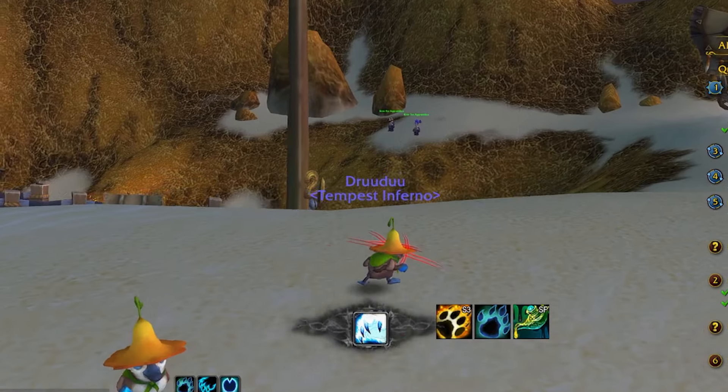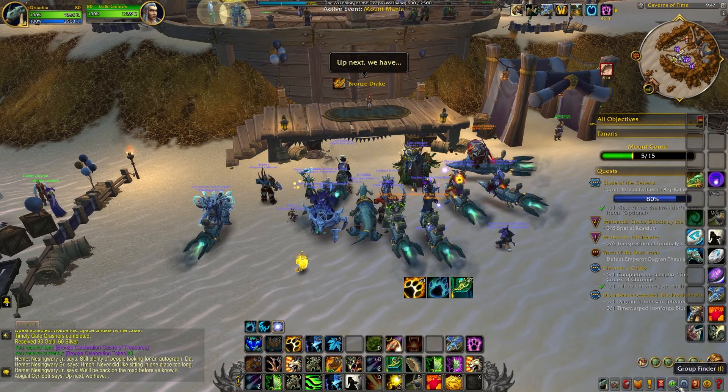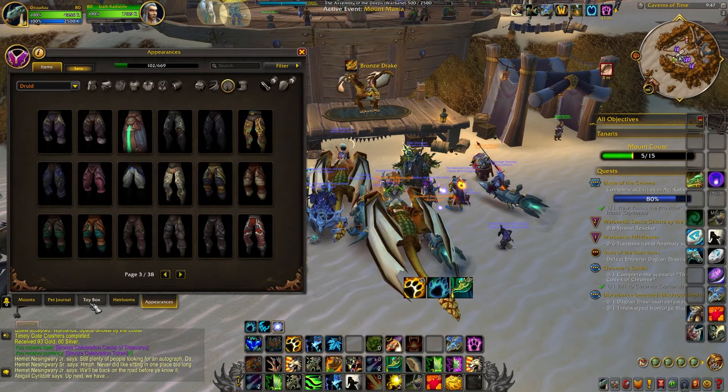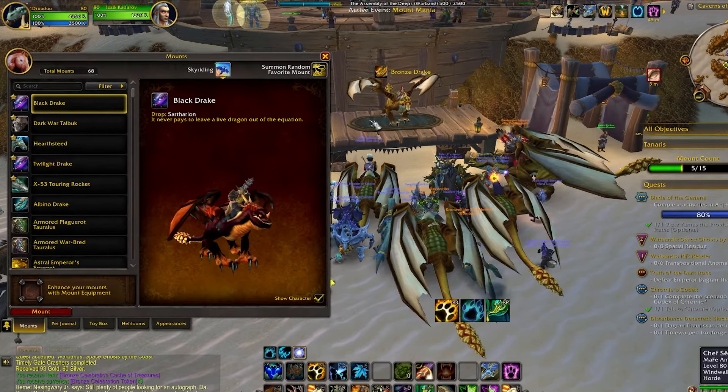Now, if you look at the top, there's going to be either an active event or next event mentioned. There are three events going on every half an hour. If you chill around this place, you'll see what's active and what's coming up next. You will have to do all three events. Let's start with the easy ones.